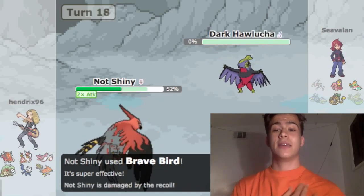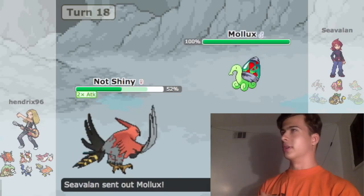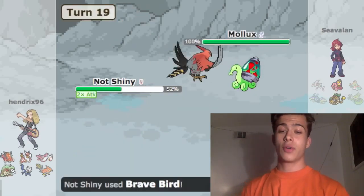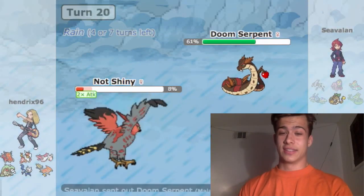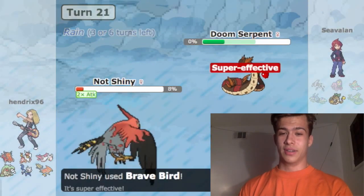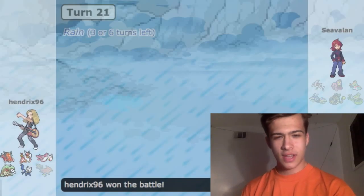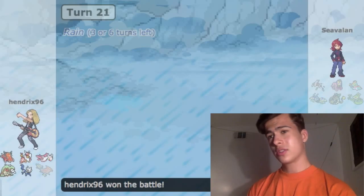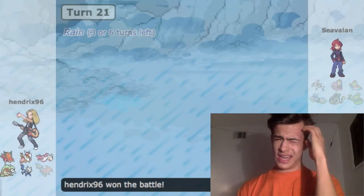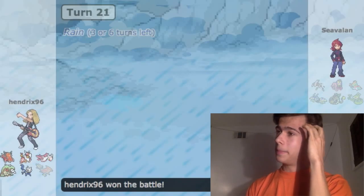Yep, one-shotted Hawlucha — that's the amazing thing about this Talonflame once it sets up. I go for Brave Bird and don't quite kill Malaconda, but he goes for Rain Dance when he could have killed my Talonflame. That lets me get the kill on Malaconda, and then I clean up the last Pokemon with Brave Bird. I do faint from recoil, but it's still a clean win.